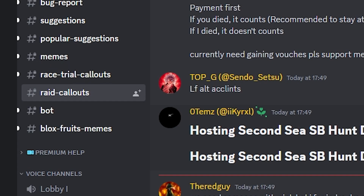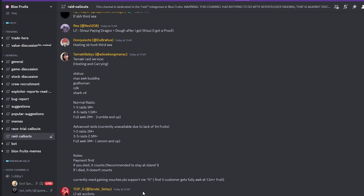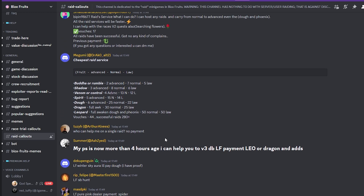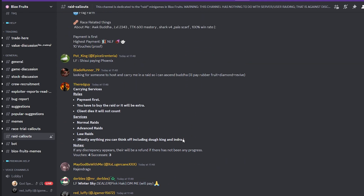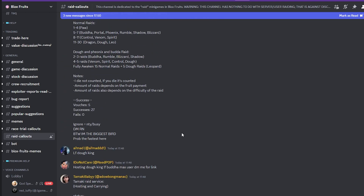If you can help with boss battles, you can find a person in there willing to pay for it. You can find other players needing help with raids. Basically, in this channel you can find people asking for help, or you can advertise your services in exchange for fruits.